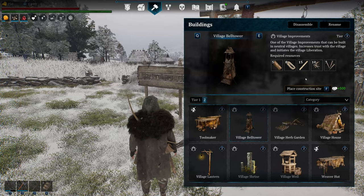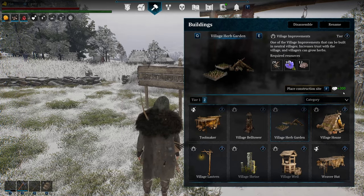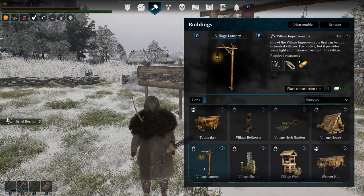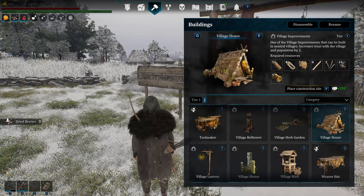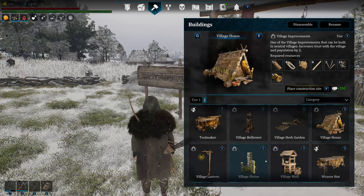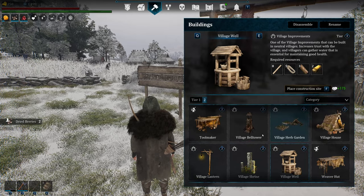Obviously the Bell Tower isn't going to work yet, but that does give you 500 reputation. Village Herb Garden — this is fantastic to build, it's 300. Village Shrine — this is fantastic to build, it is 75. Maybe if you have an overflow of the materials, the Village Lantern is fine. I personally don't want to waste the materials to build a Village House, especially the planks — it just takes a while for them to make it. Village Well, same thing, just because of a couple Bronze Ingots. However, it's a pretty nice reputation you can get.